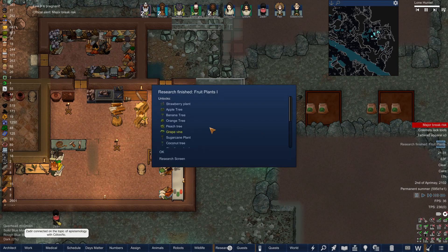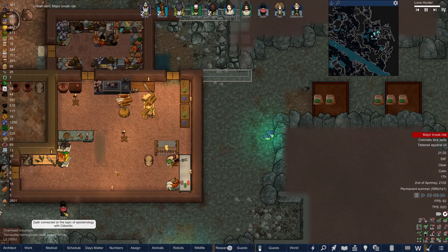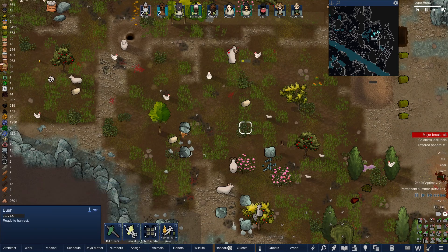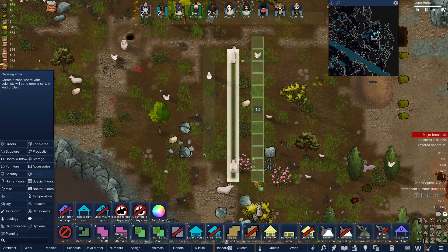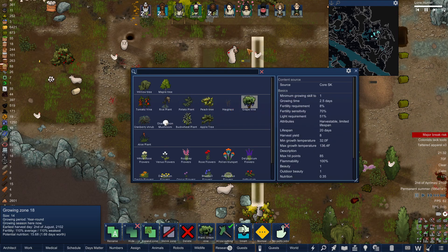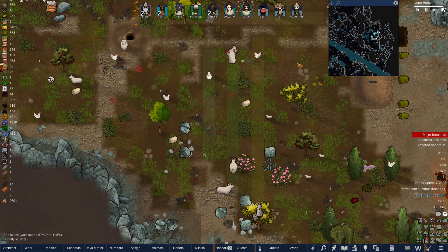Fruit plants one is done. We're going mining one next. Let's plant these — I don't know how well they'll take, but we'll give it a shot. We'll go peach tree, grapevine, apple tree. We can do cranberry shrubs as well.